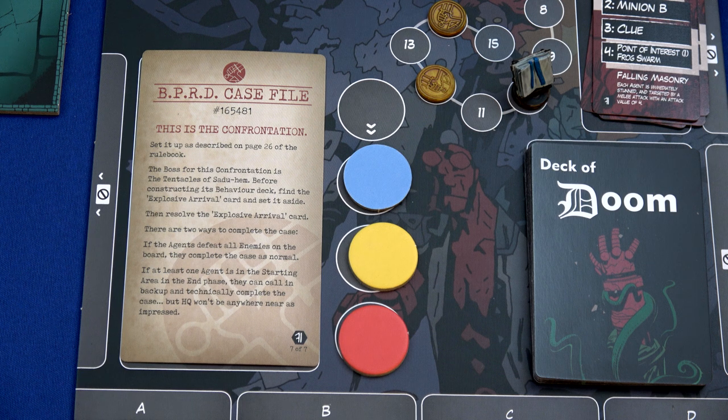Set up the confrontation as described on page 26. The boss for this confrontation is the Tentacles of Sadhu Hem - we saw the tentacles last time and got annihilated by them. Let's see if we can do a little better this time. Before constructing the behavior deck, find the explosive arrival card, set it aside, then resolve it. There are two ways to complete this case: defeat all enemies on the board, or have at least one agent in the starting area during the end phase to call for backup - though HQ wouldn't be nearly as impressed. We're going to try and kill this thing.